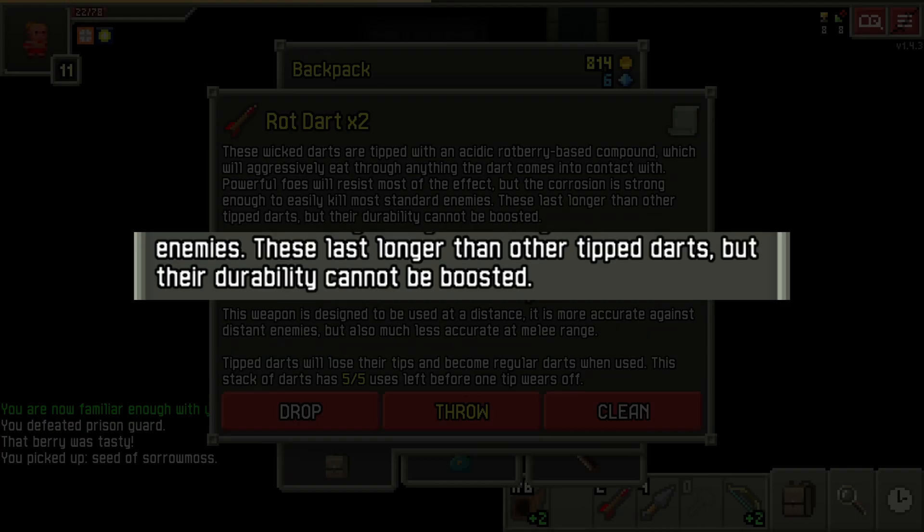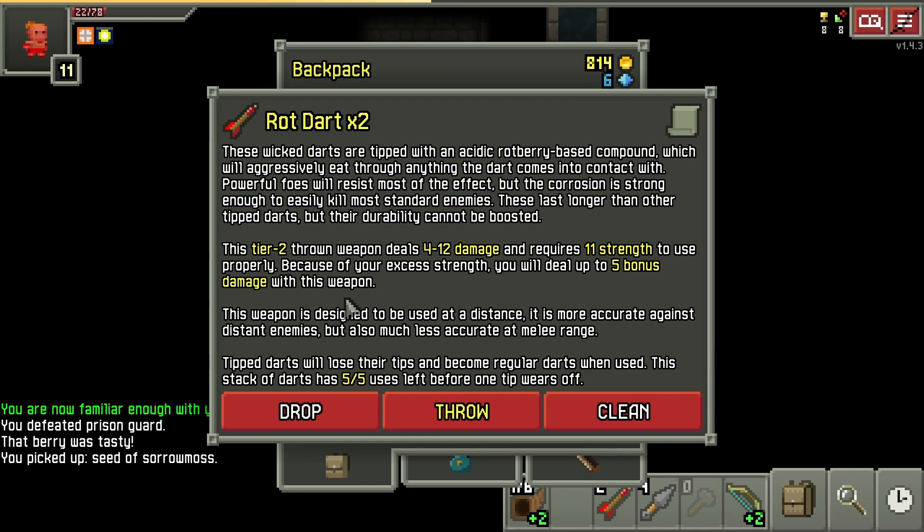Notice that the darts say they aren't affected by modifiers, so there's no way to increase dart durability via talents, the ring of sharpshooting, or upgrades.